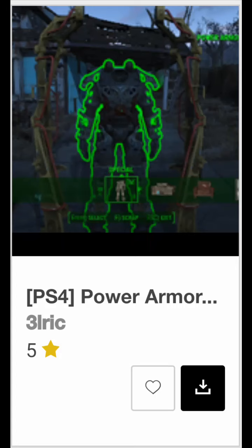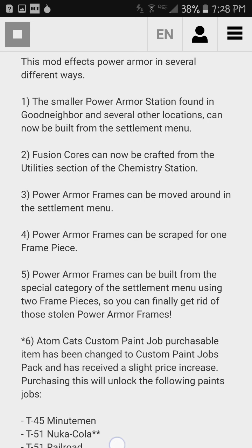Starting off with Power Armor Frame Crafter and more. Basically, it allows you to build the Power Armor Frame, build the Fusion Cores, and build every piece of the Power Armor, like the chest, the arms, all that. And if you have a Season's Pass version like I do, you can build the Nuka Cola one, the Railroad one, the Nuka Quantum X01. All the ones that are harder to get, you can just craft them, which is pretty cool.